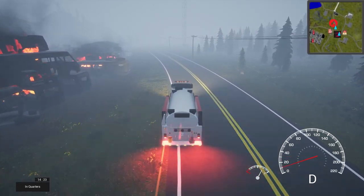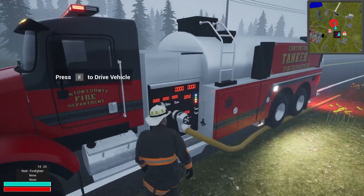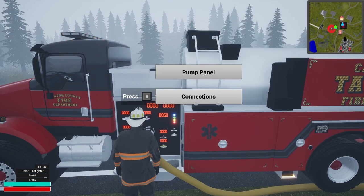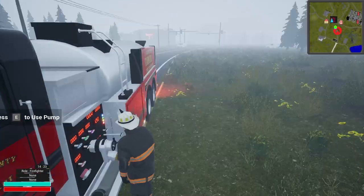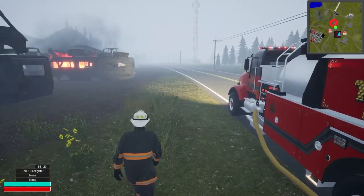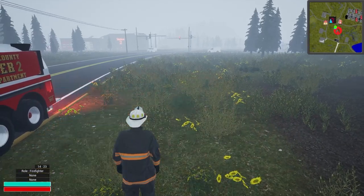We're going to stop this guy right here, hop out, and look at the pump. Pump panel — tank to pump, pull him all the way. Increase the RPMs, go max for now. We're going to need some more equipment because we're going to use this guy to supply everyone else. Let's get the European style engine — we'll grab him at station three.